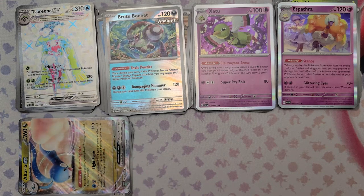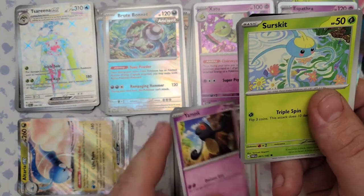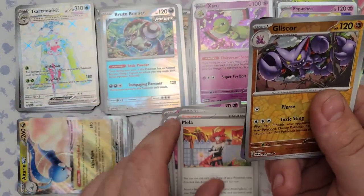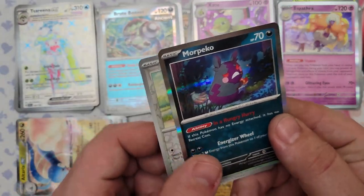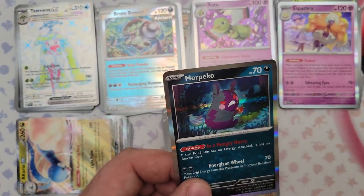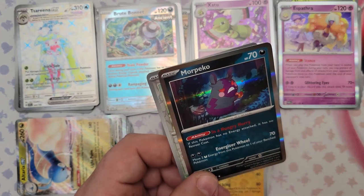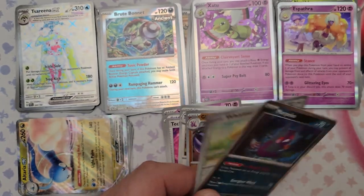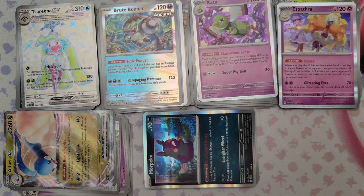Pack 36: Golduck, Larry, Yamask, Surskit, De-evolution, Exploduff, Mela, reverse foil Gliscor, reverse foil Whismur, and the rare is Morpeko. Morpeko's ability: if this Pokemon has no energy attached it has no retreat cost. For two Dark Energy you do 70 damage and move two Dark Energy to one of your bench Pokemon. The ability would be cool if the attack were better.